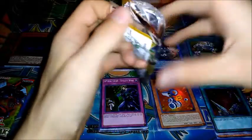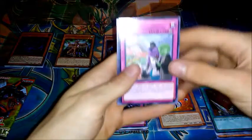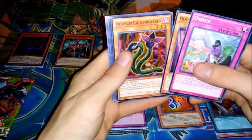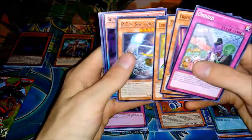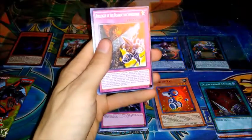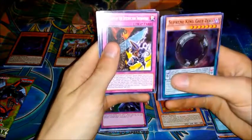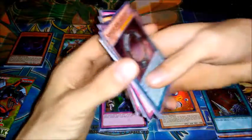Two packs left. Maximum Crisis — can we get an Ash Blossom? Let's find out. Oni Kuji, Double Resonator, Predator Plant Darlingtona Cobra, Lyrilusk Turquoise Warbler, BES Big Core MK3, and Supreme King Gate Zero. I think I have three play sets of that now — quite literally. Prologue of the Destruction Swordsman, Digital Bug LED Bug, and Phantom Knights of Lost Vambrance.